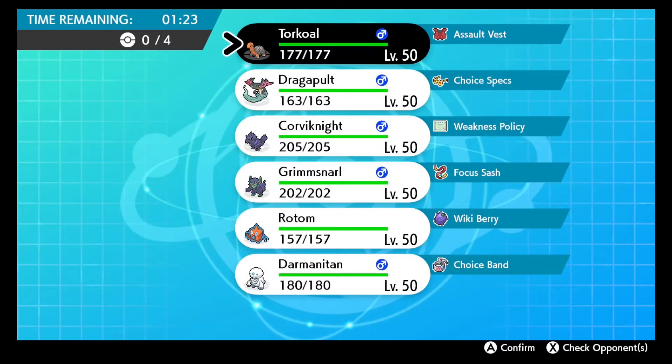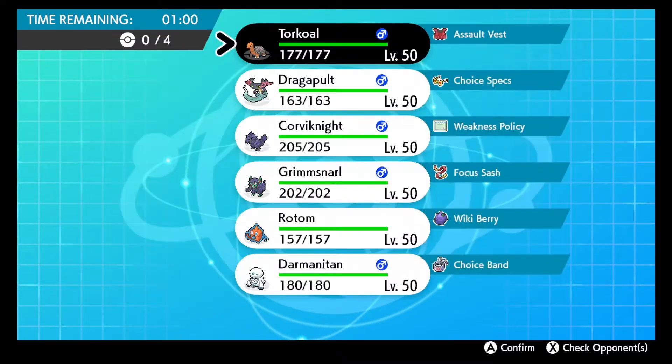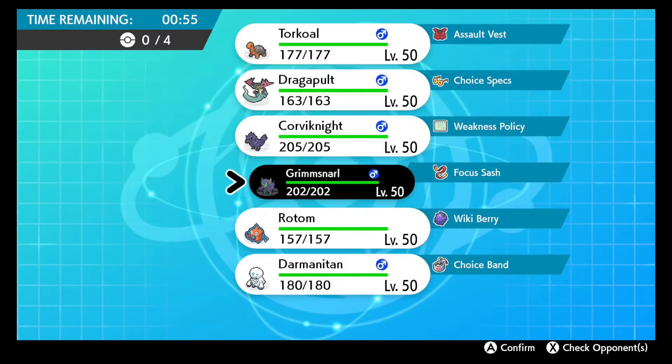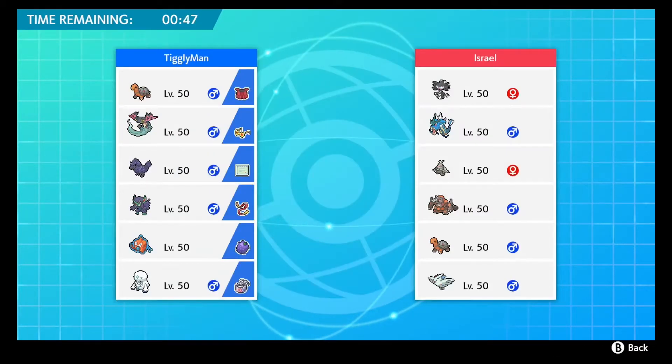Going into the next match - I was terrified of this Trick Room team. Luckily I'm running a bulky offense team so I do have mons that can benefit from Trick Room, but the Gothitelle with the Towel and Rhyperior were making me nervous. My opponent definitely knew that because he does bring them. I'm glad he didn't run Fake Out on Gothitelle, which allowed me to get a little opening. I go Grimsnarl and Dragapult.